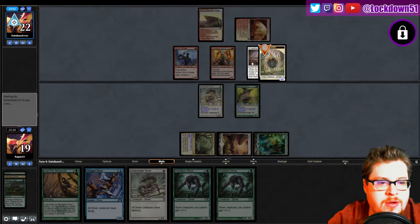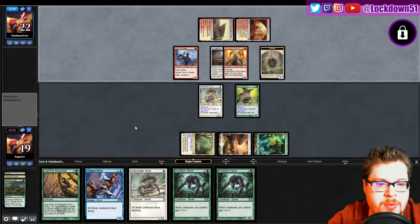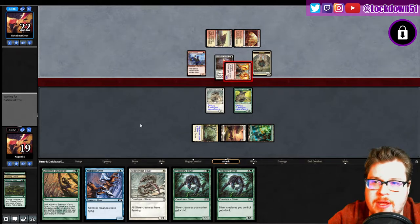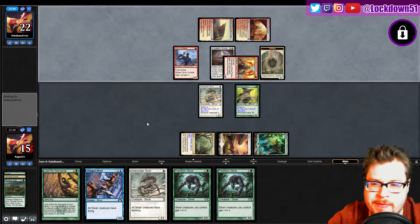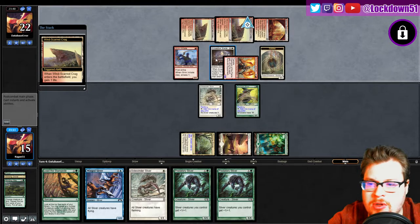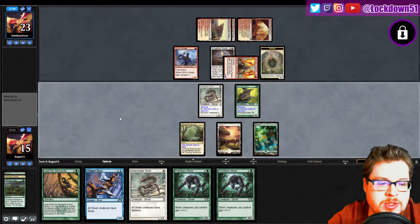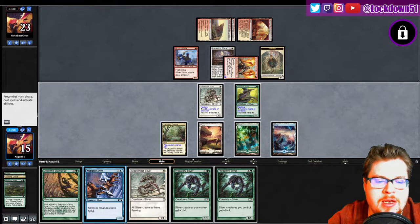That equipment goes onto their guy — okay, but they can equip it. So they got a four-four with trample, not great. We're going to take a few hits before we can stabilize, hopefully. What's this new equipment they got? Can't recognize the symbol. I feel like they must have got some new stuff to play around with — that's why this deck is starting to see more play.